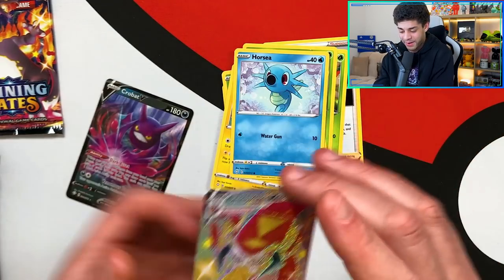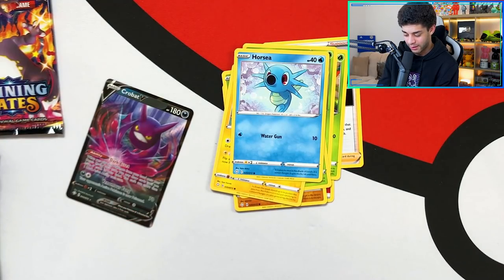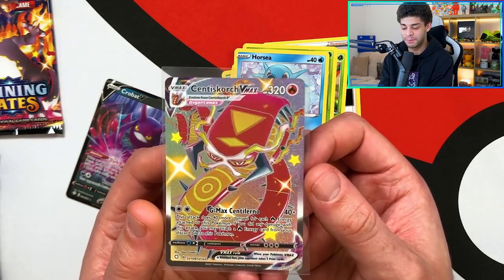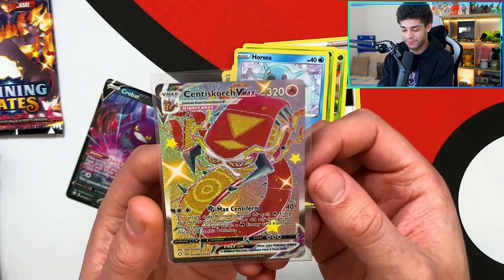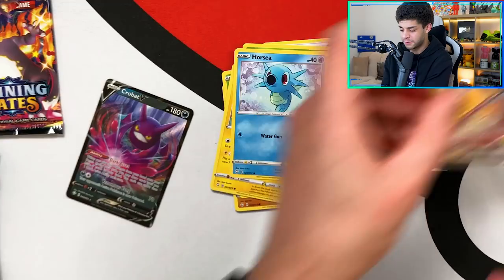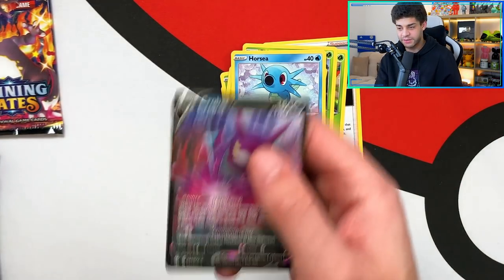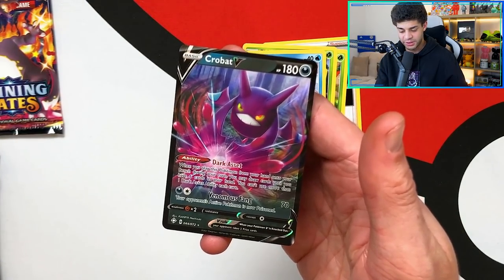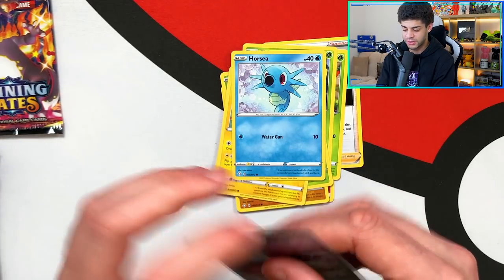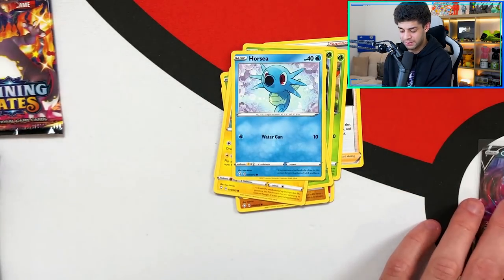I'm actually shaking a little bit — I thought that was a Charizard. I just saw absolute colors. Let me put this in a sleeve. Now is the time to hit that like button — the more likes, the better the luck. We started off with an absolute banger with shiny Centiscorch VMAX. And the Crobat V is very usable in the TCG — it's actually a really good card, likely to replace Dedenne which is coming out of rotation.